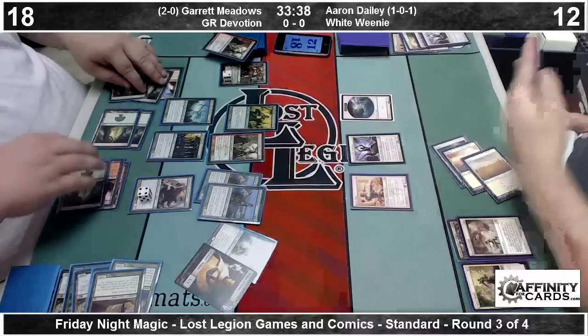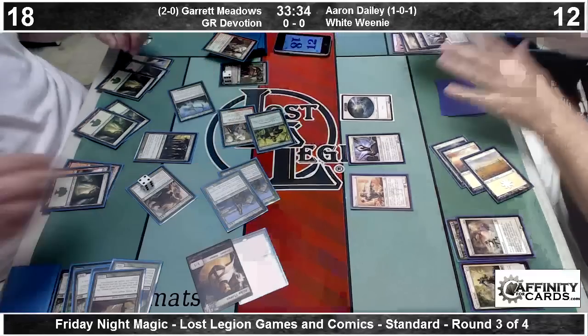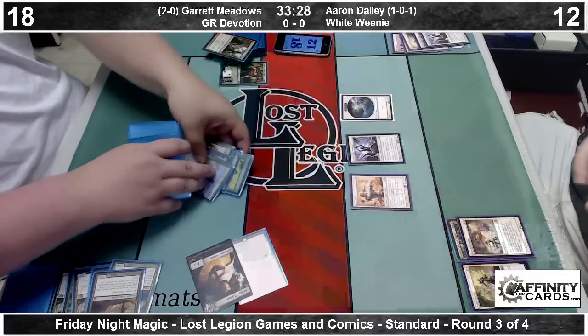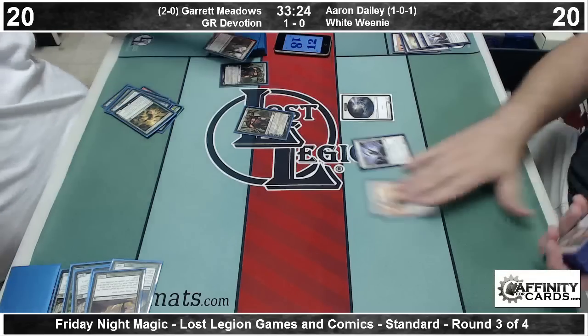Aaron reloads with two 1-drops and makes a token off his Spirit Bonds. Garrett draws for turn — it's a Voyaging Satyr. He attacks with everything — that's going to be good enough. We move to the sideboards as the Mono Green splashing Red for Xenagos Devotion deck of Garrett Meadows takes game number one.